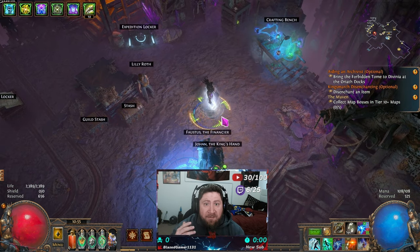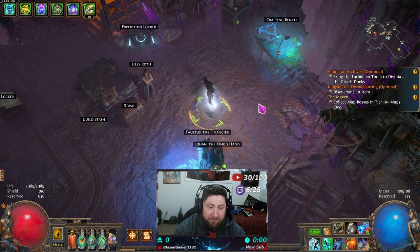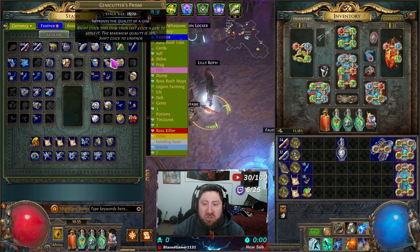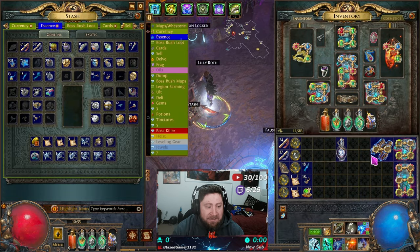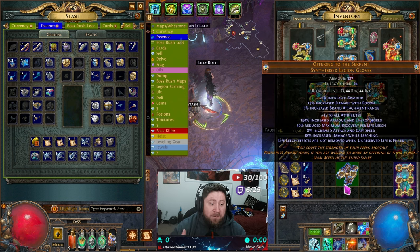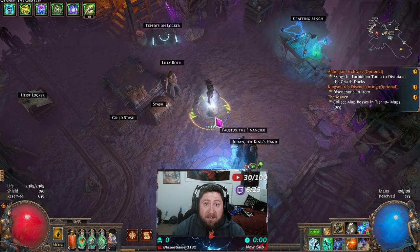Now let's get to the new thing they added — the currency exchange. Keep in mind the currency exchange will only exchange currency; you cannot sell or buy gear with it. You are still required to use the Path of Exile trade website for gear. But the currency exchange is really awesome, especially when you need specific currency for crafting, upgrading, or making something rare.